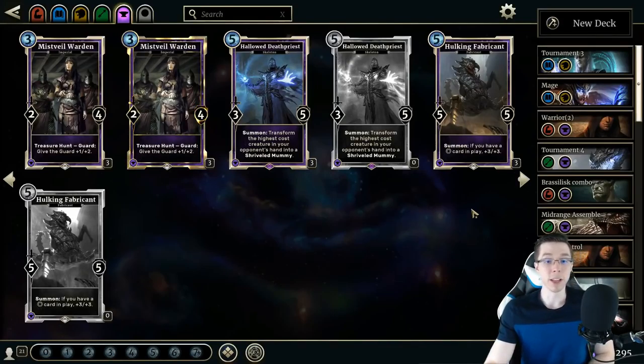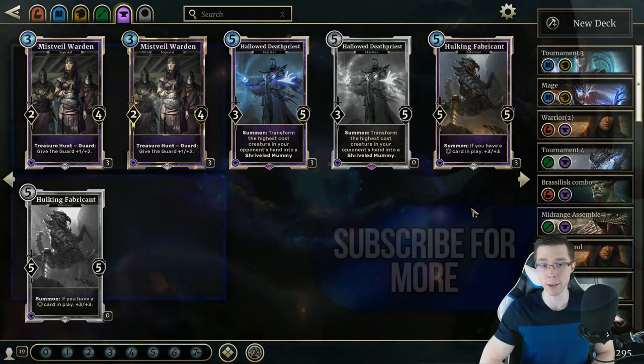But as always, these are just my opinions, so feel free to leave a comment and let me know what you think about any of the Endurance cards we've talked about today. If you've enjoyed the review, feel free to leave a like and stay subscribed for more Legends videos. Follow my stream in the description and stay tuned for the final part of this set review — the neutral cards. Feel free to check out all four parts we've done before now on the channel. Hopefully you enjoyed, and I'll see you next time.